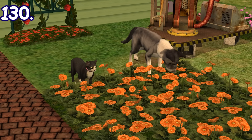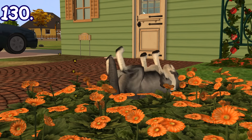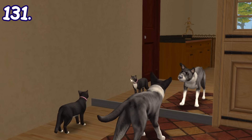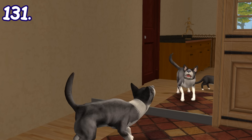Pets in Sims 2 Pets can eat flowers from flower beds if they're hungry. Dogs can also roll on flower beds. Pets can also react to their reflection in a tall mirror — cats usually react neutrally while dogs react excitedly.